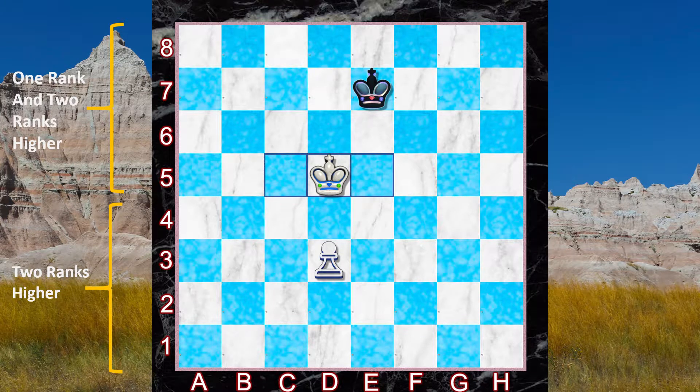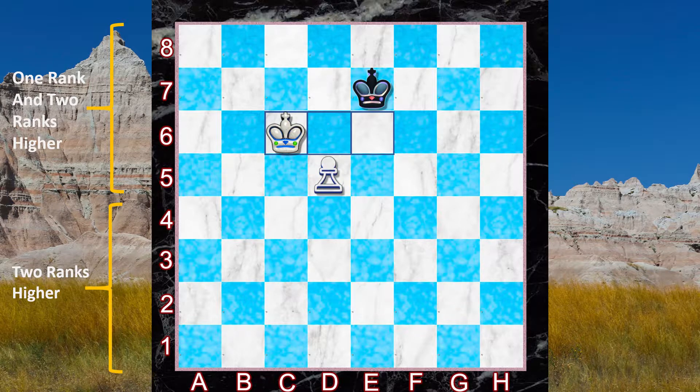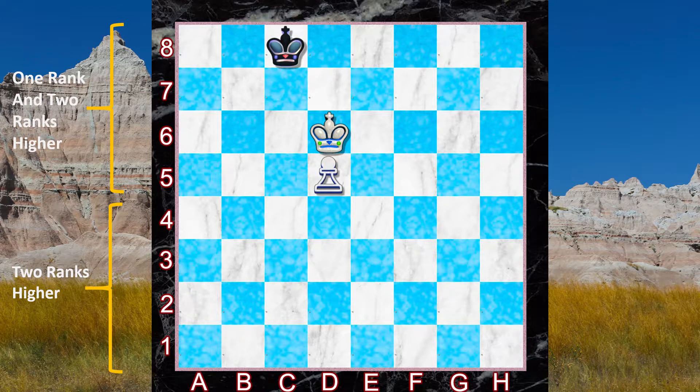As we saw in the variation, pushing the pawn is a blunder — it moves the critical squares off our king and allows black to oppose us. Instead, we move our king forward first. Now we can push the pawn because our king will be in a critical square when the pawn goes to d4. Black takes the opposition, but that's okay — white pushes the pawn and now white has the opposition. The critical squares go up as the pawn goes up. White can push the pawn again because the king is still in the critical squares. Black goes to the queening square, and here the very important move is: white takes the opposition — not pushing the pawn — opposing the black king and forcing the black king out of the queening square.